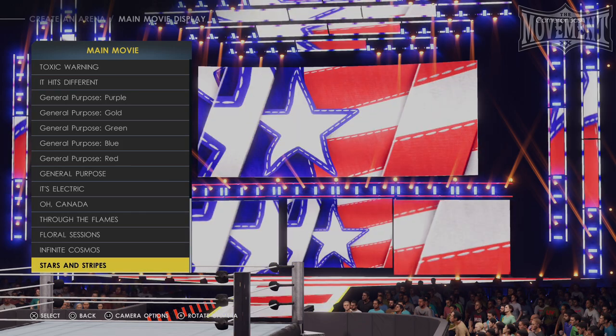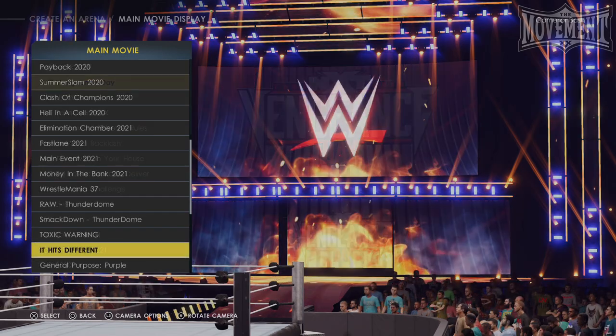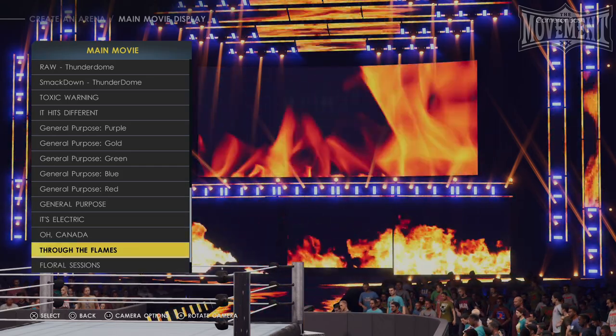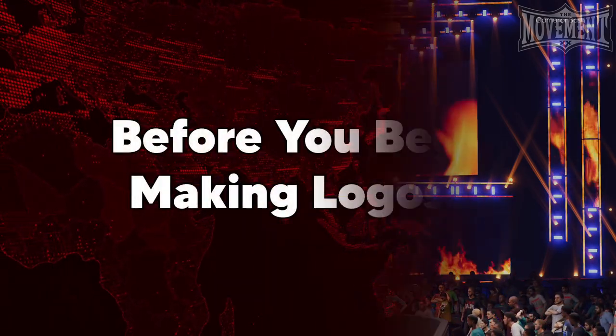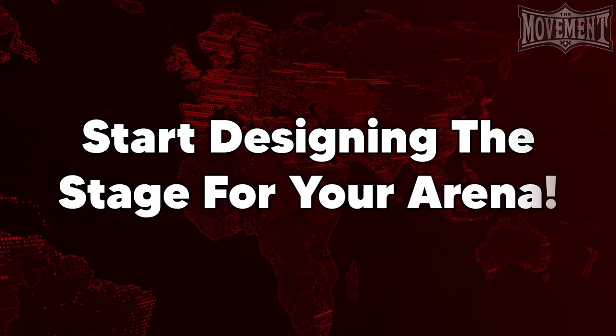At this stage, it's best to familiarize yourself with all the in-game movies that create-an-arena mode has to offer. While you won't care too much for ones that boldly display a logo that has nothing to do with your concept, some of the more general ones can make great background details for screens that you don't cover in your own custom logos. After looking through the movies within create-an-arena, I found two in particular that match the general theme of fire: the 'It Hits Different' video and the 'Through the Flames' video. Now that I have an idea of what these movies look like in the game, I can use them to help influence the logos that I'll be creating later.